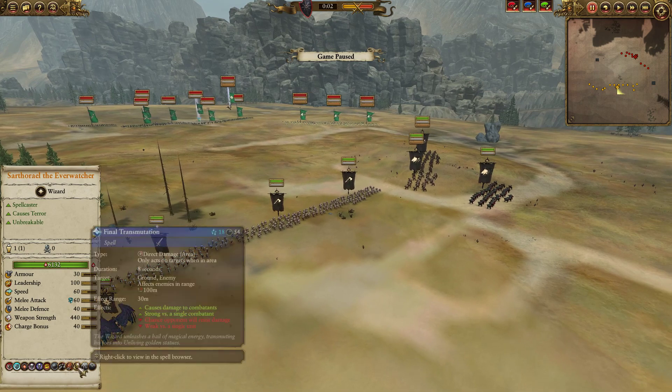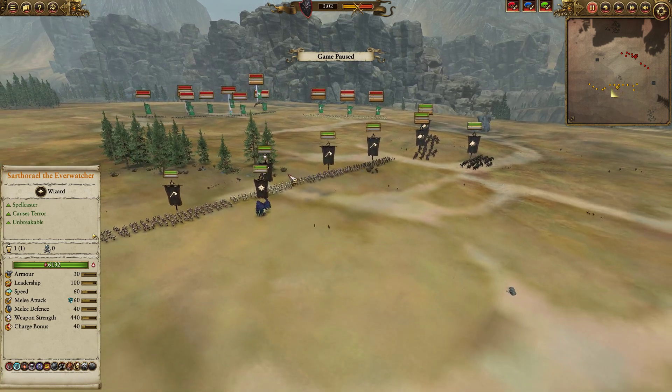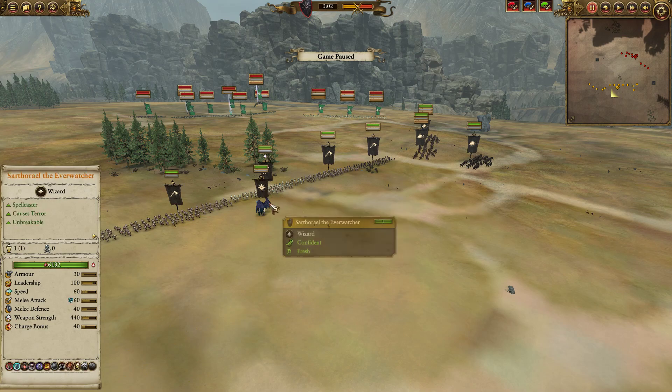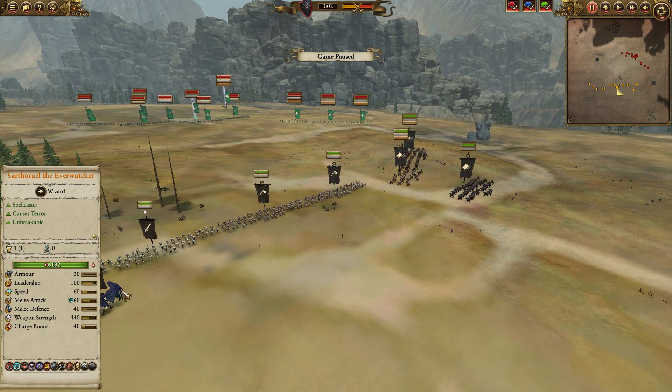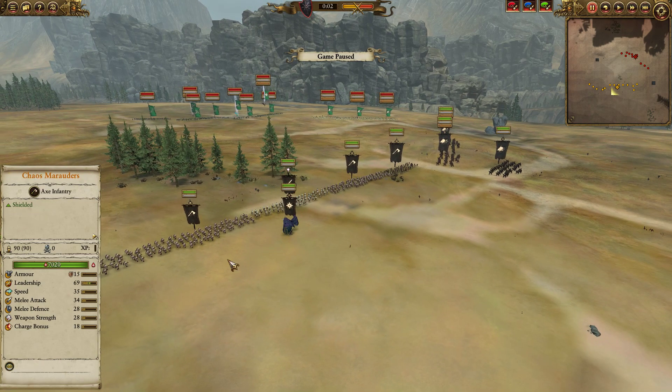Finally we have Final Transmutation — the Blob Buster — here to crack up whatever blob Rubber Duck decides to bring, especially a tree blob with Drysha or Drothu, a Tree Man, or Brand Traith units. We also have Arking Conduit and Stand or Die, both very useful self buffs as well as AoE buffs to help keep my troops in the field.